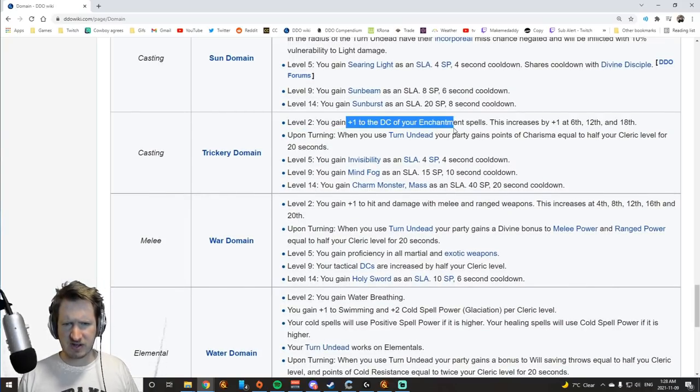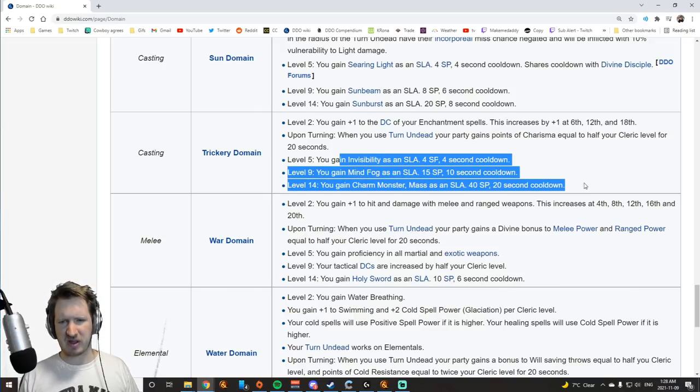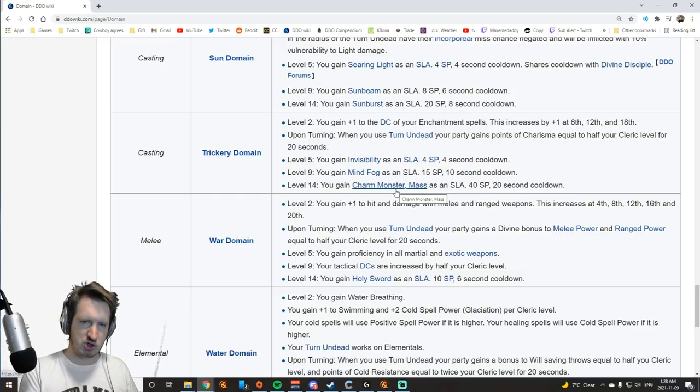Trickery Domain gives Enchantment DCs, and when you turn undead you get Charisma. You get a bunch of spell-like abilities, but none of them have a massive impact on the monsters you go against. Charm Monster Mass is okay, but Greater Command is better — which is why I'd recommend Law Domain over Trickery. Trickery is basically just a worse Law Domain.